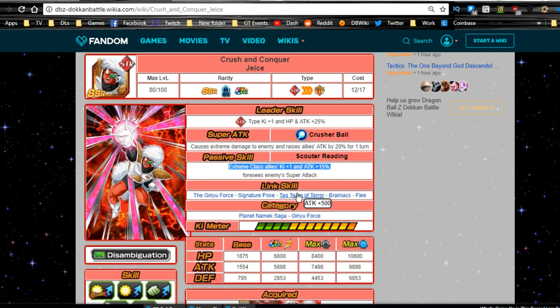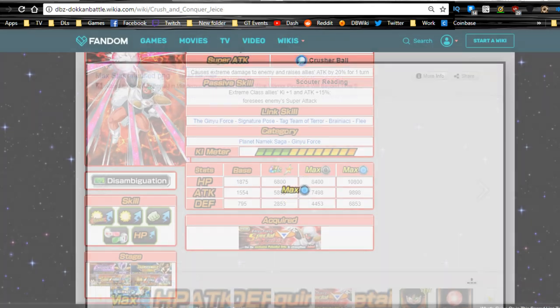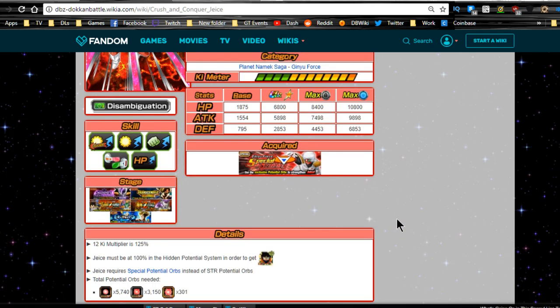Link skills are the Ginyu Force Signature Pose, Tag Team of Terror, Brainiacs, and Fleet. Categories are Planet Namek Saga and Ginyu Force, so they can fit on both. Their orbs are unique to their cards. His max unlocked potential is HP 10,800, Attack 98.98, Defense 68.53, with a 125 Ki multiplier.